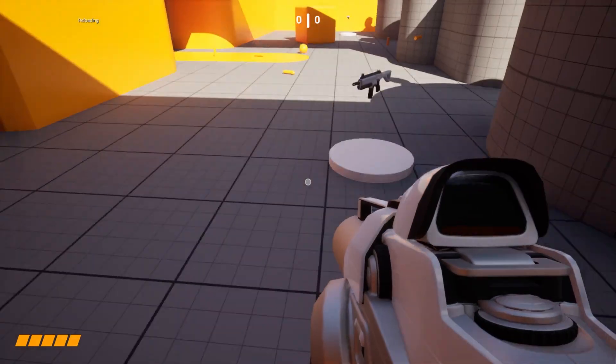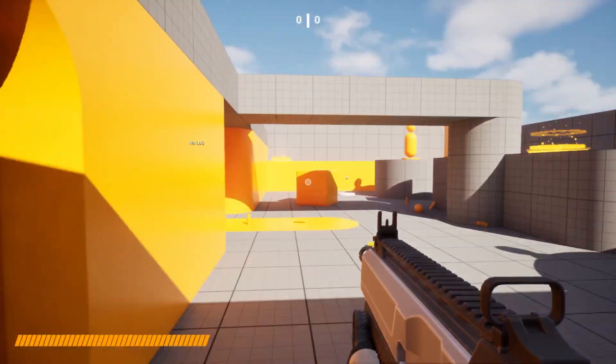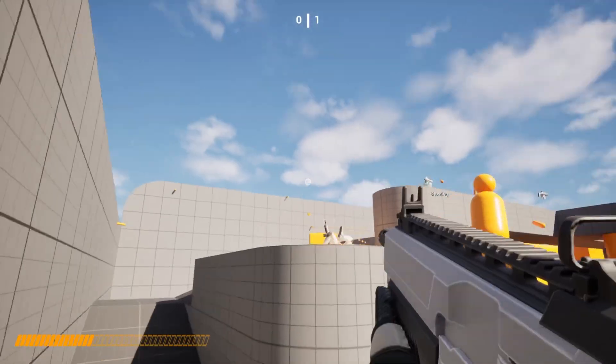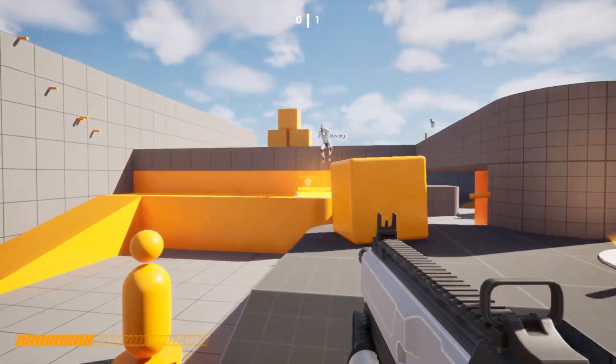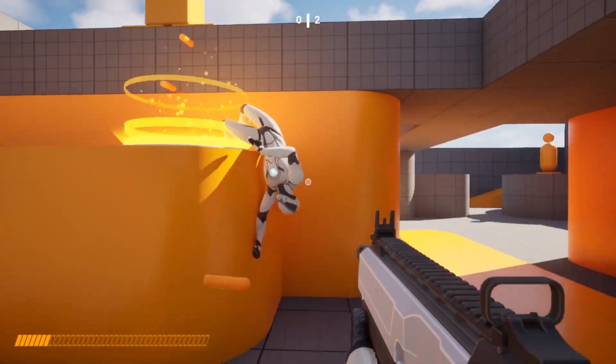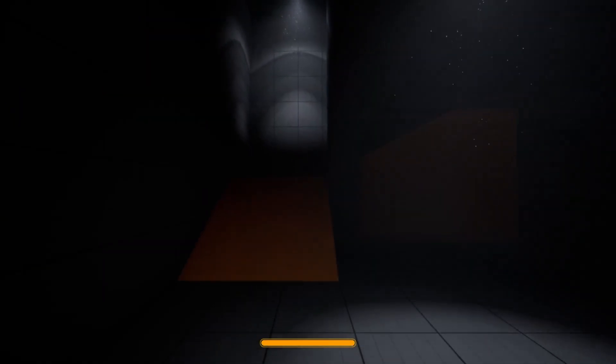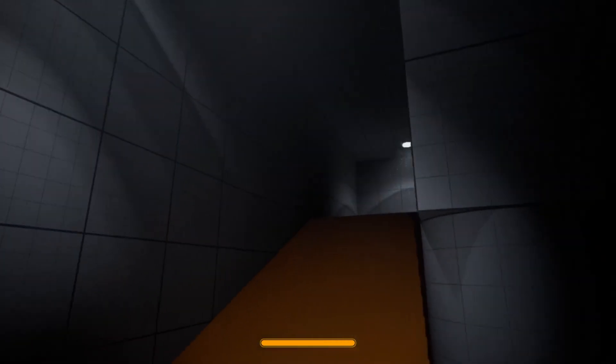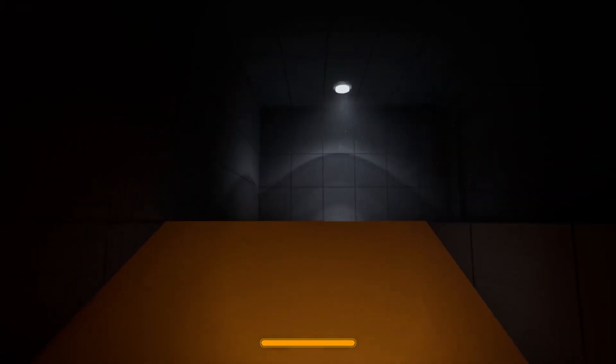For example, if you choose the first person template, you are no longer stuck with just the basic game. You can now choose between Arena Shooter — which comes with working AI, pickups, and a UI for ammunition — or Survival Horror, which includes a flashlight system, slower movement, flickering lights, and a more suspenseful atmosphere.